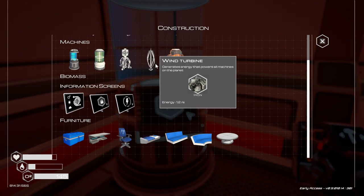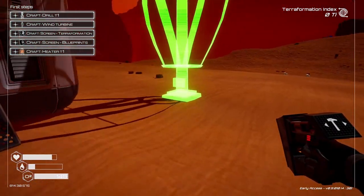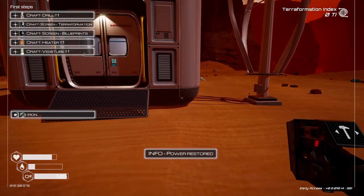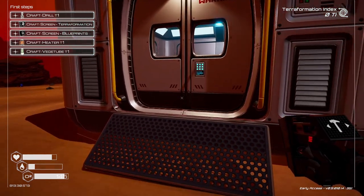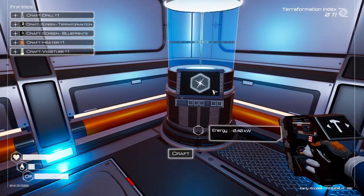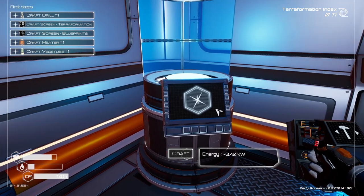Drill — increase pressure. Wind turbine — we need that for reducing power usage. Power restore — so we need power for building this. We must have a certain amount of power that we're allotted at the very beginning.